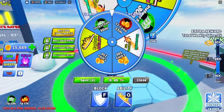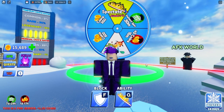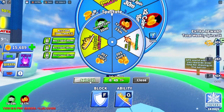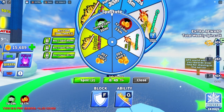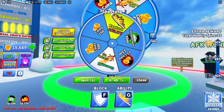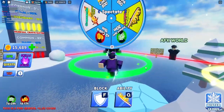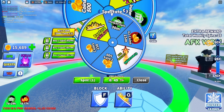You can also use your daily spins, or use my infinite spin method linked in the video description. When you spin, you can get coins, Rapture, Crescendo, times two coins, and instant spin — so there are multiple things you can get from spinning that help you gain more coins. For example, I just got an instant spin.